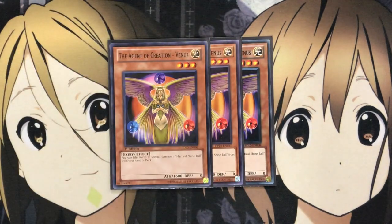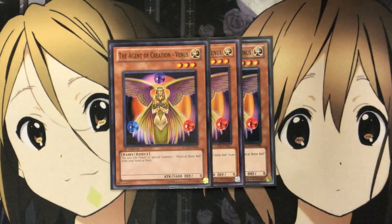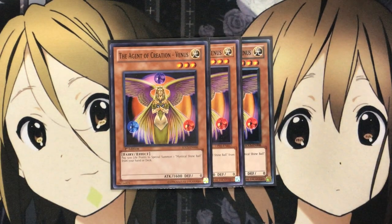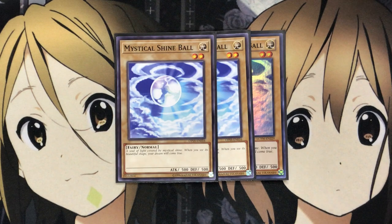For added backup, I still really like to use the Agent cards. I run three Agent of Creation Venus. Being able to set up the Shine Balls on the field for 500 life points gives you more monsters to use for link summons for cards like Imduck the World Chalice Dragon, which gives you an additional normal summon. For just 500 life points — which you don't really use for anything else in this deck — three Venus definitely comes in handy for consistency. And speaking of Shine Ball, I also run three of them for max power. If you can get three Shine Balls out with Venus, you have plenty of link plays to go into with the extra deck, and you can recycle them back with some other cards in the deck.